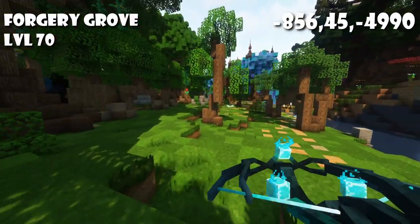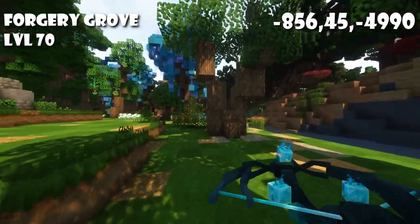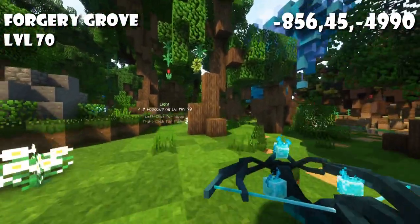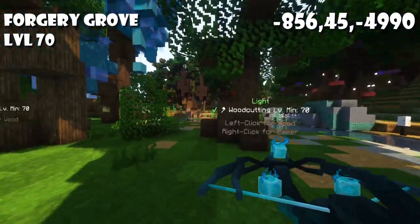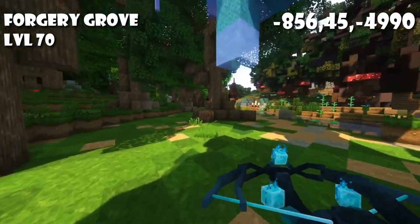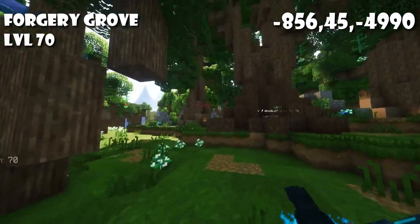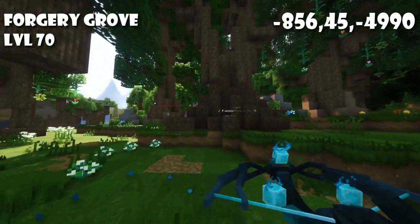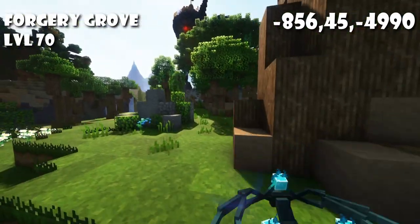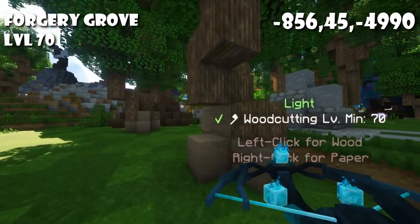For level 70 we have this border between the light forest and the dark forest. Right here it's next to the forgery so you can repair your tools at the blacksmith and there's not too many mobs. Some mobs spawn further inside the light forest and can sometimes aggro on you. The dark forest mobs spawn on the opposite side of the river but as long as you farm trees they won't aggro on you, so it's generally quite peaceful.